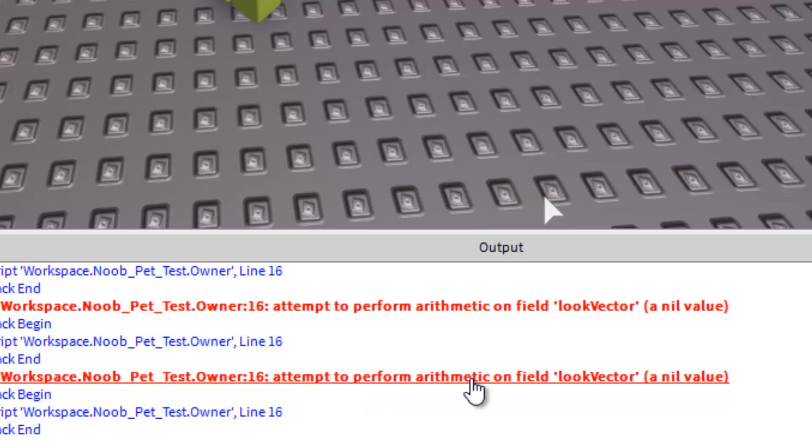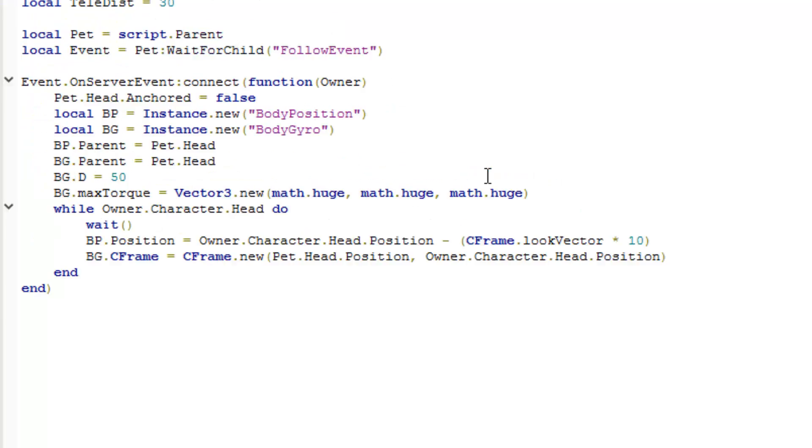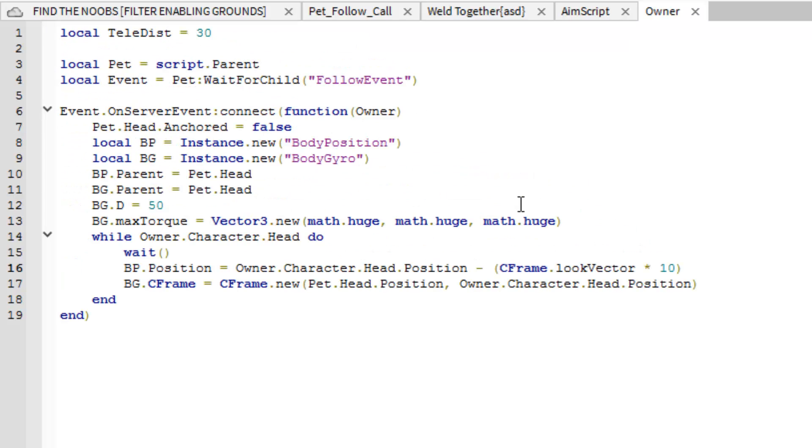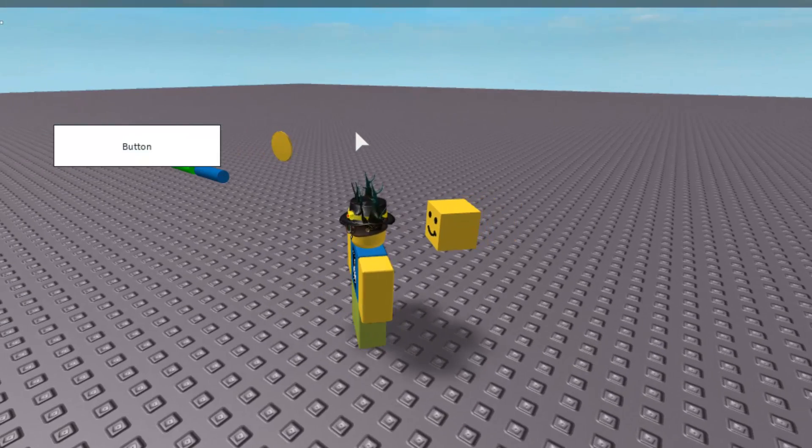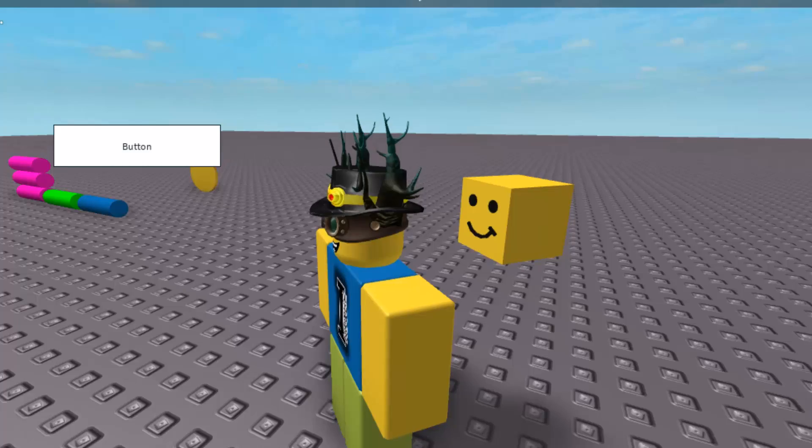We got an error on line 16: 'attempt to perform arithmetic on field look vector, a nil value.' We can't do arithmetic subtraction on look vector directly. I forgot to write the look vector of a part. Let's rewrite it as owner.character.head.CFrame.lookVector and multiply that by 3 — that should count as three studs. And it did work! Now it follows me perfectly and stops pushing me.